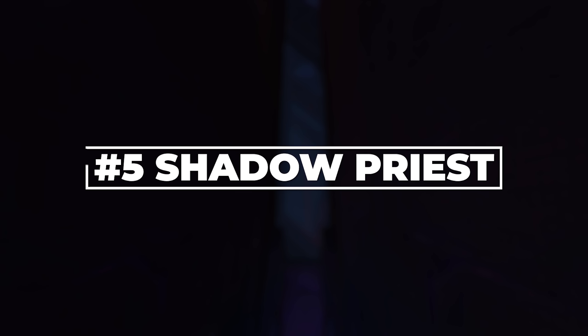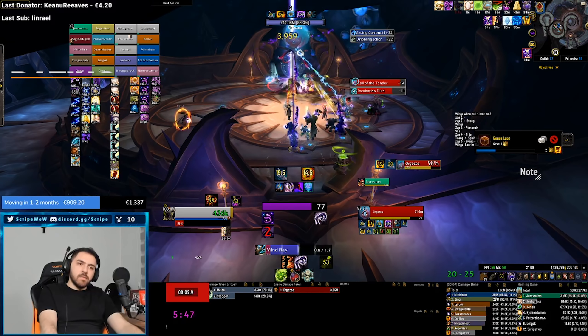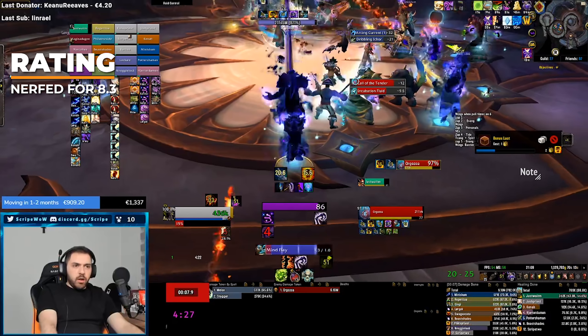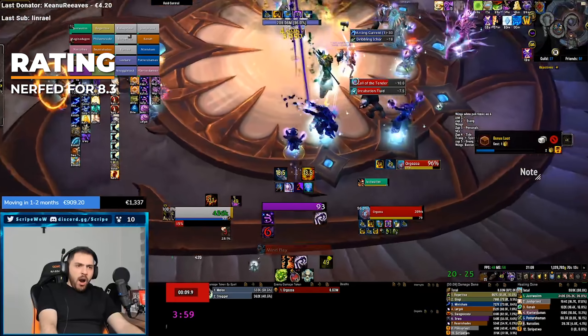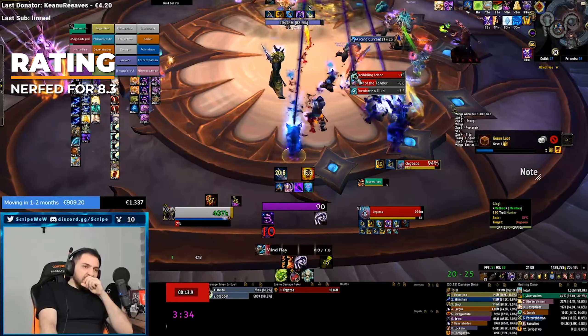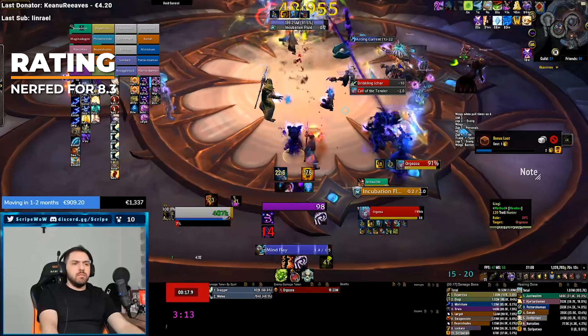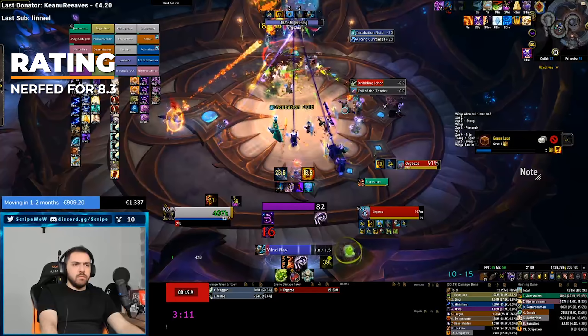Coming in at number 5, the Shadow Priest — the king of padding DPS. Shadow Priest has received a couple of nerfs going into the new raid from the PTR. Their trait, Chorus of Insanity, has been nerfed by around 25%. Since this trait used to be stacked three times, this is a pretty decent nerf to the spec, along with their dot damage also being nerfed.